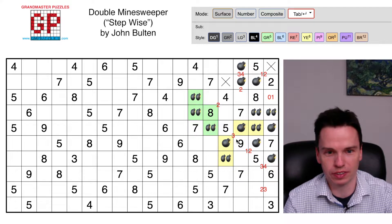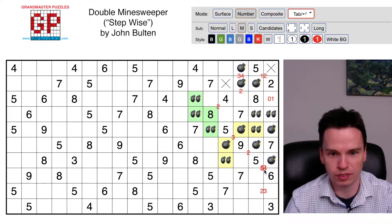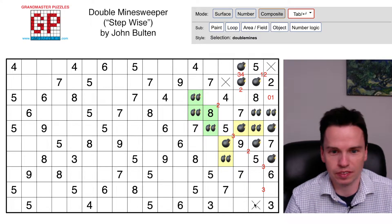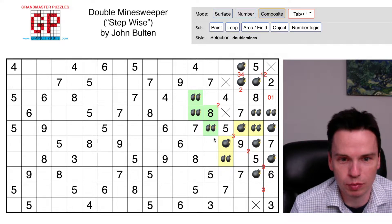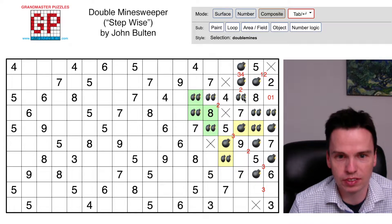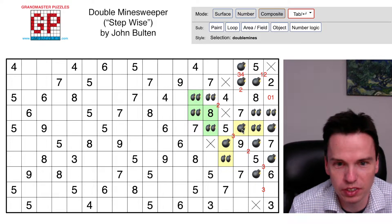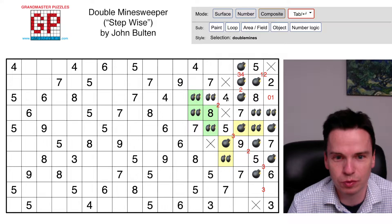So these get marked in. That means that this number is a forced two, which means this number is a forced three, which means this is also a three. This is marked off. We can put a singleton here for sure. We can mark these cells off. That means this is where two go. So that's not going to work the best way — I can put another in here. This is what I need to see — I can put in this, but now this four is fulfilled.